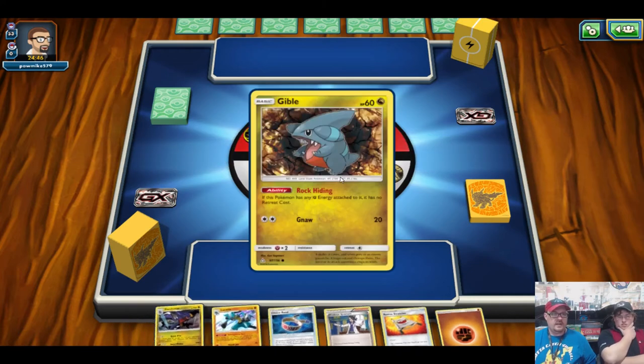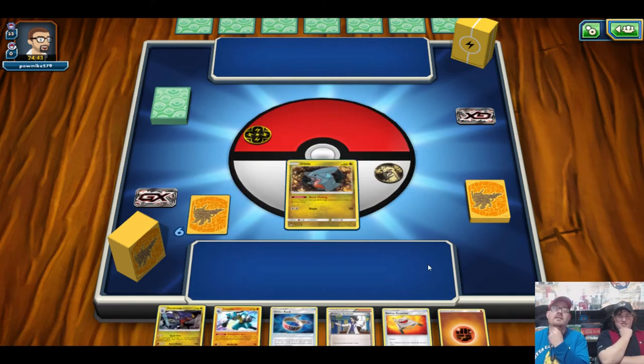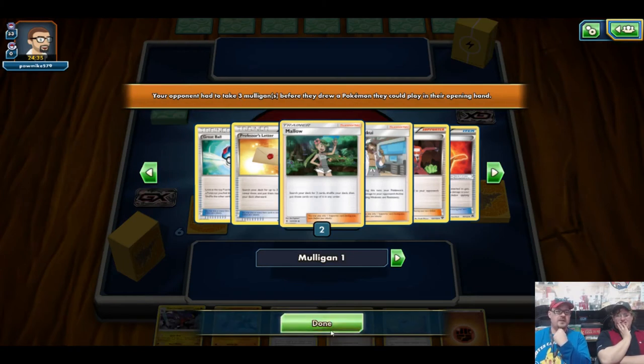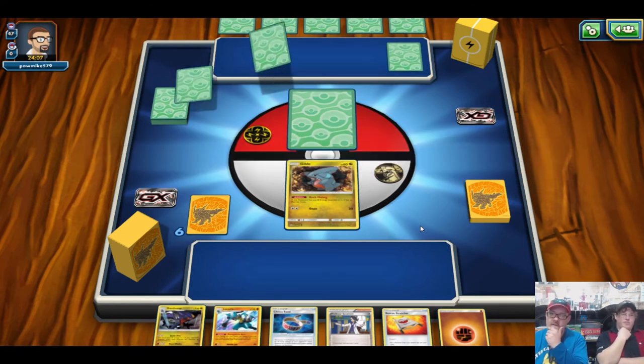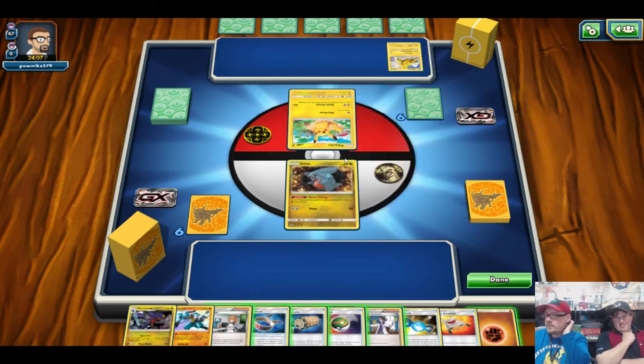They're already having a mulligan and we start off with a Gible — awesome. It looks like we're going first. Three mulligans. Don't tell me we're going up against Luxray. He wanted to go second — there's not a lot of decks that want to go second except for Luxray, because they want to get that Lele-Bridgette in as soon as possible. If there's a Shinx under there, we may be at a slight disadvantage. We'll take all three. We got Bridgette and Nest Ball — Pikachu zapped us.